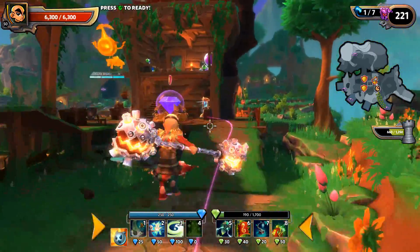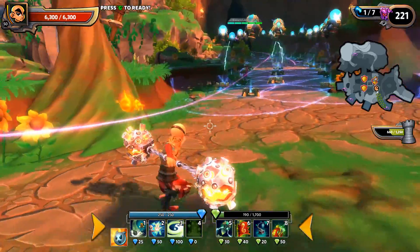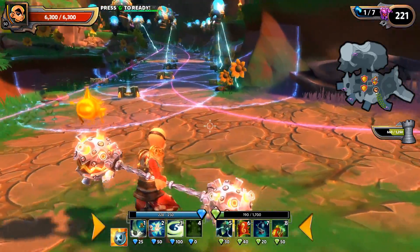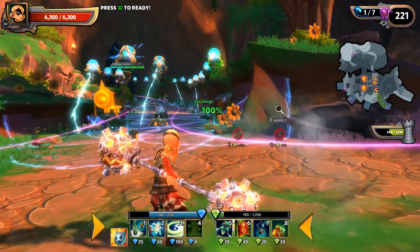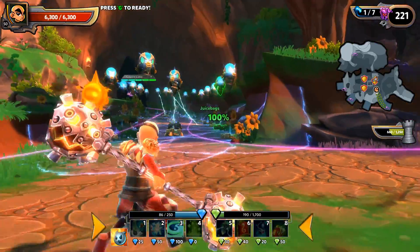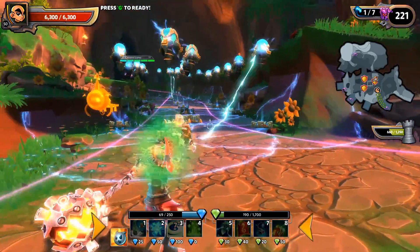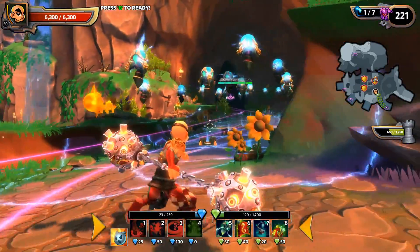Down at the bottom we have the action bar. The blue bar is your blue mana, which is used up whenever you use one of your abilities. Directly below the blue bar are all the abilities you have available, along with the blue mana cost for each one.